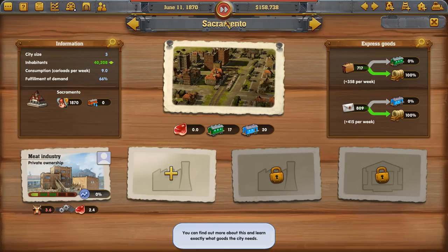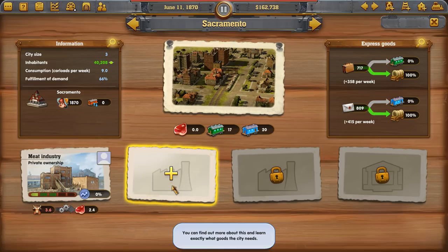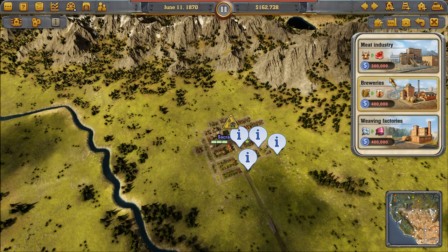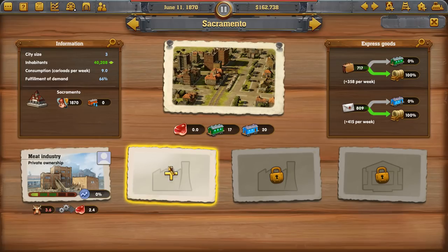Sacramento grows! That's what we want. They're a size 3 city now — we're actually supplying their demands. We can buy ourselves an industry: a meat industry, a brewery, or a weaving factory. We don't have any money right now so we can't do that, but you can also put in universities, museums, and attractions to appeal to people in the town. If we leave this slot open, our competitor or private owners might move in and build whatever they want.